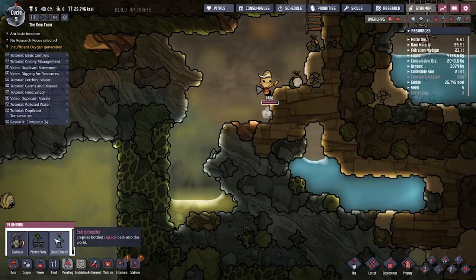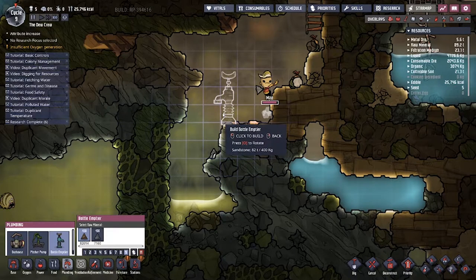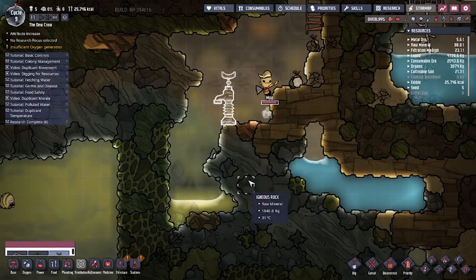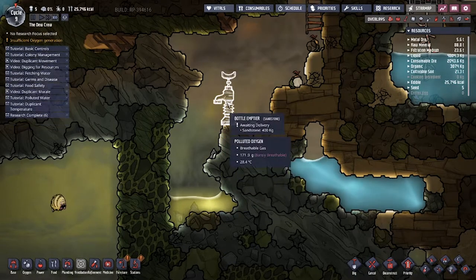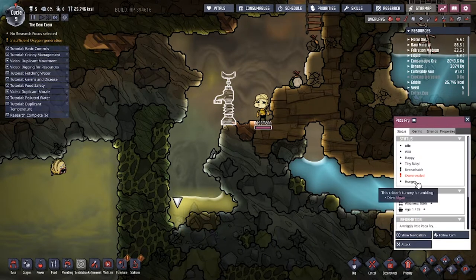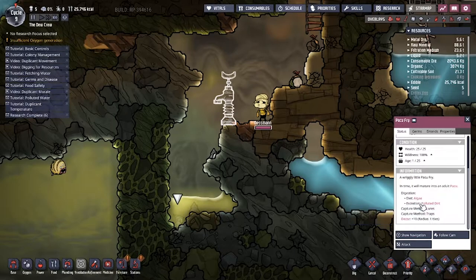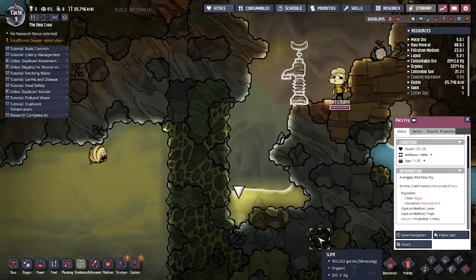This part has been cleared out - we can now do a bottle emptier right here. And this is where we're going to empty all our polluted water. There's even a dude down here. Diet algae. Excretion polluted dirt. Well, that's not good.